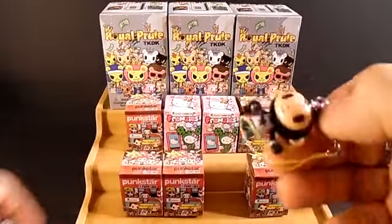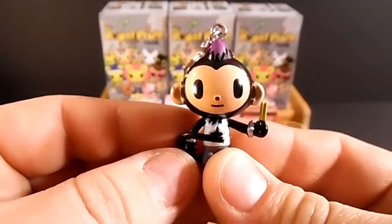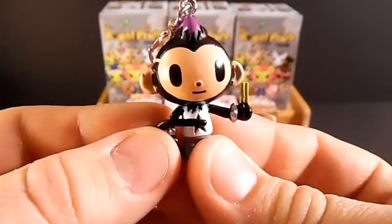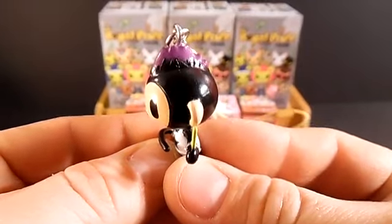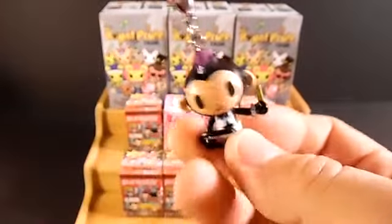We got this monkey one — really cool looking. A monkey eating a popsicle, I guess — I bet it's a banana popsicle. It's got a cool purple mohawk, and these are really cool keychains.